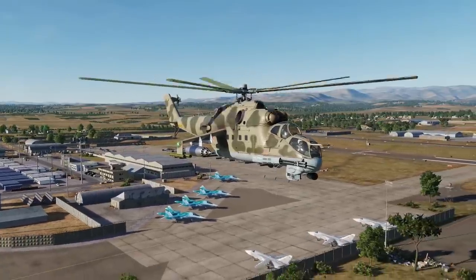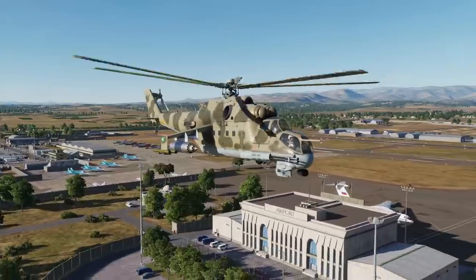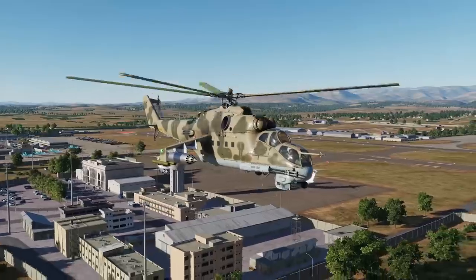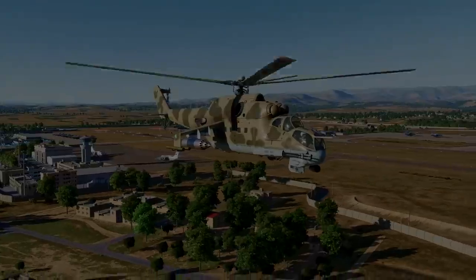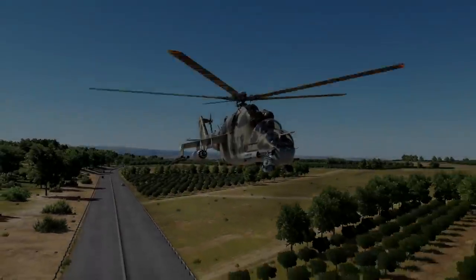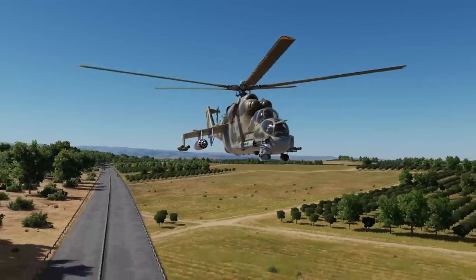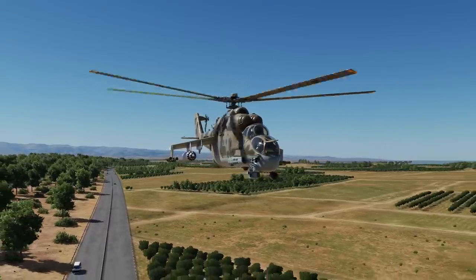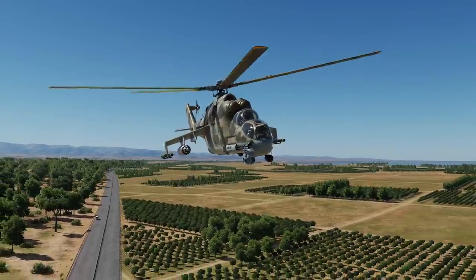Hey everyone, Wags here from Eagle Dynamics. In this special preview video of the Syria map for DCS World, we're excited to show off the Mi-24P Hind cockpit for the first time in a video. While still very much a work in progress, we hope you enjoy this early look. To showcase it, we'll be taking off from Vassal-Alsad airbase, which serves as Russia's primary base of operations in Syria.